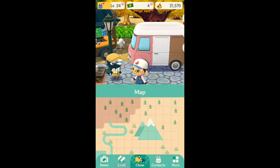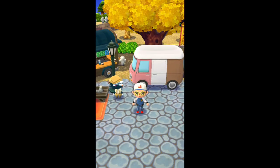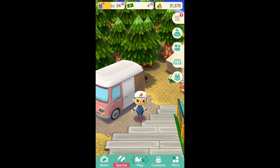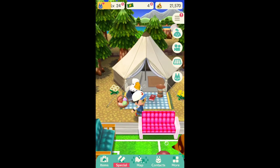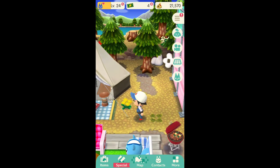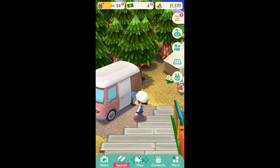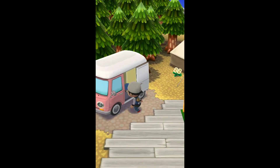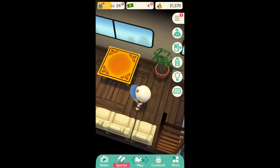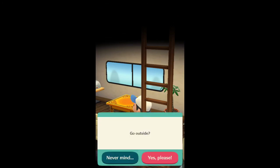Here we'll go check out our campground. You can expand the size of your campervan or you can also upgrade your campground amenities, or what we call the tent. This tent you can upgrade — I have something upgrading behind here as well. Inside your campervan you can upgrade it to have bigger rooms or more rooms, and you can also put furniture inside.